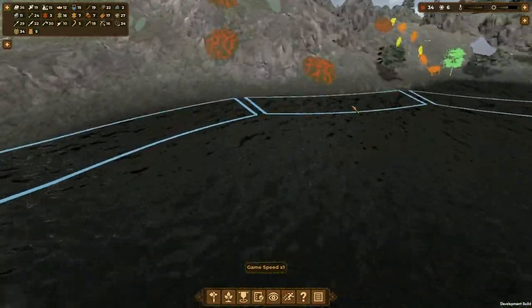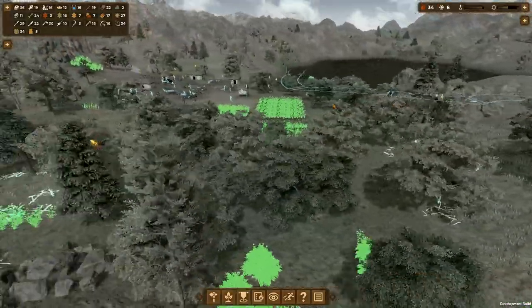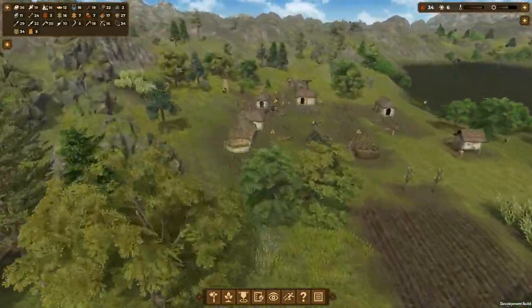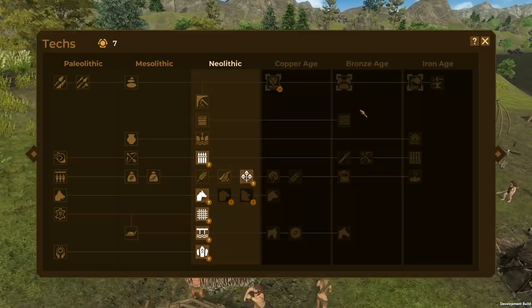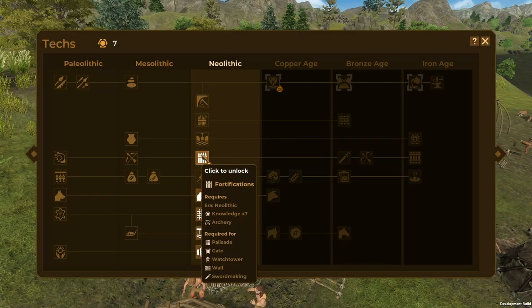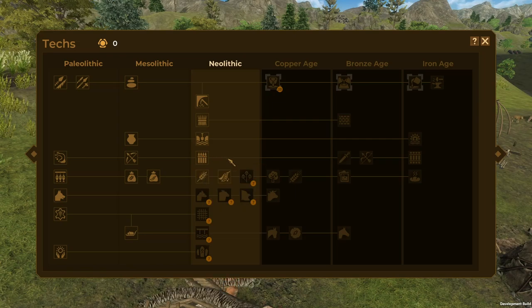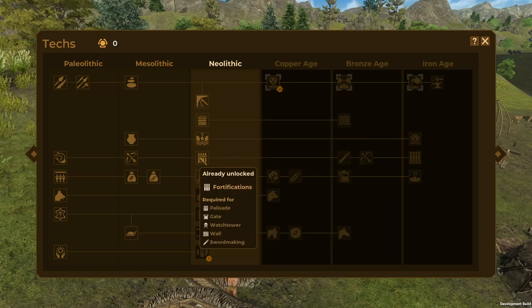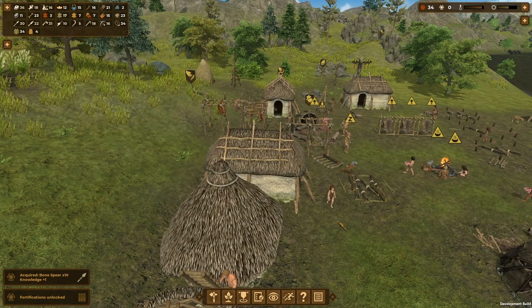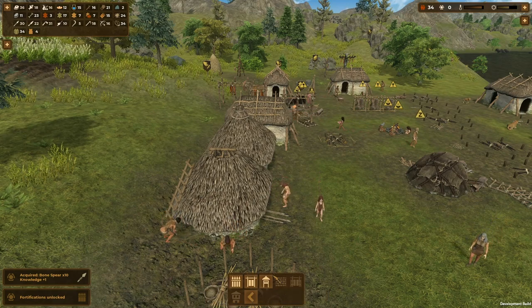We've got a load of angry looking animals coming over here again, so we might have go time with the meat extravaganza again. We've got 10 bone spears and a knowledge bonus, which means we can treat ourselves to an upgrade. Now I didn't want to get that one - when you upgrade to Copper Age it gives you a warning. So this means I can now build fortifications, but I didn't want to get that just yet.